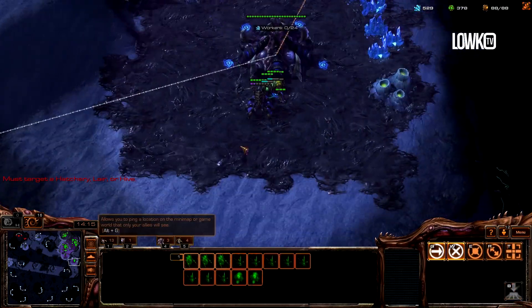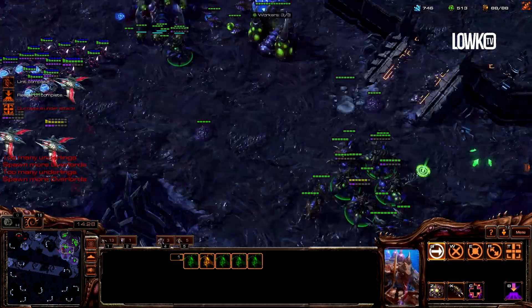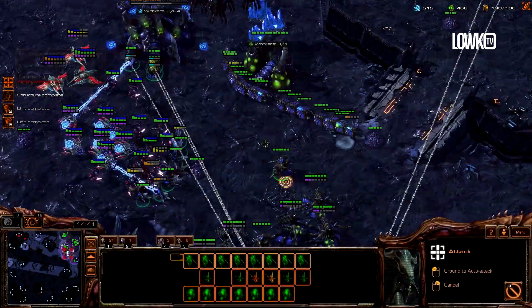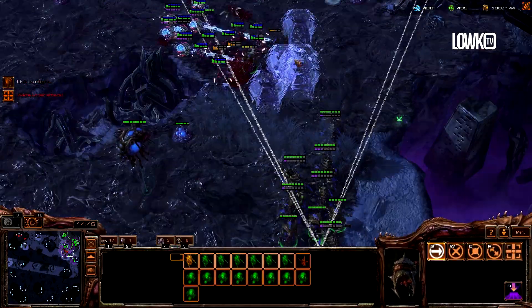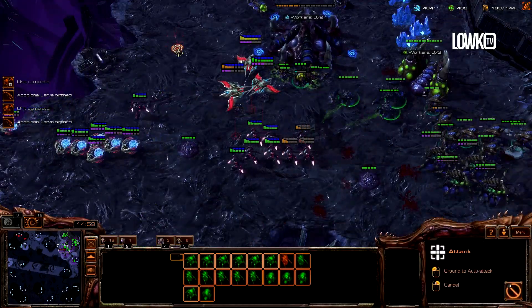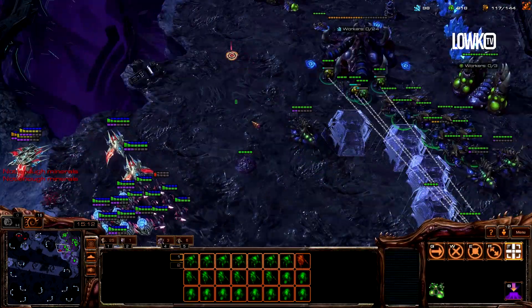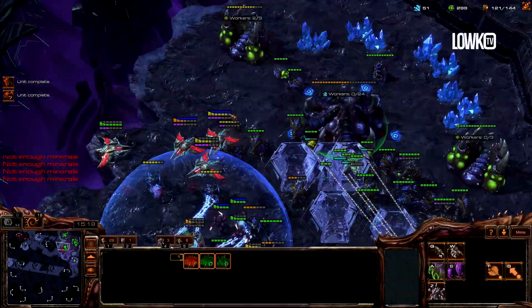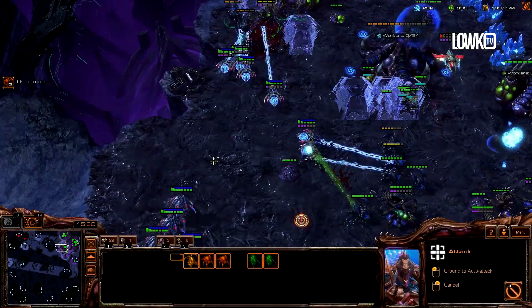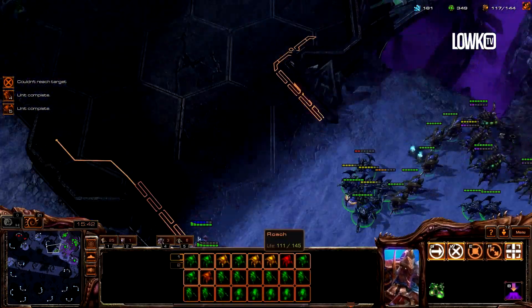He's actually making a lot more stuff — he has a ground army now too and a lot of units. Going to try and make a few roaches. This is all-in though — as long as I manage to stop this I'll be fine. Watch out for force fields. Going to maximize the damage right here. He has a lot out right now, which is annoying. Need to watch out for zealots too — zealots are very annoying. As long as I don't get caught, attacking with all my units and just keep on going. Looks like I have enough stuff to clean this up.